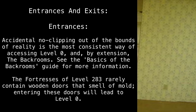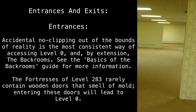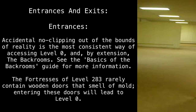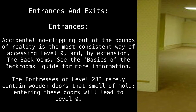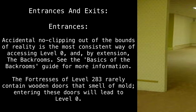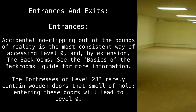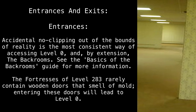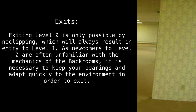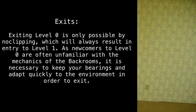Entrances and exits. Accidental no-clipping out of the bounds of reality is the most consistent way of accessing Level 0 and, by extension, the Backrooms. The fortresses of Level 283 rarely contain wooden doors that smell of mold — entering these doors will lead to Level 0. Exiting Level 0 is only possible by no-clipping, which will always result in entry to Level 1.